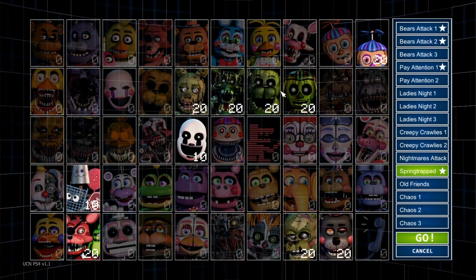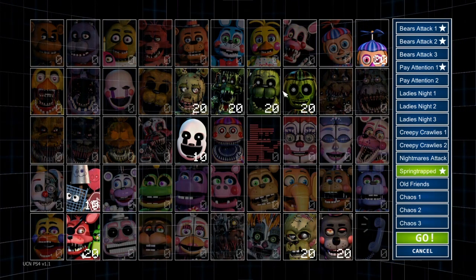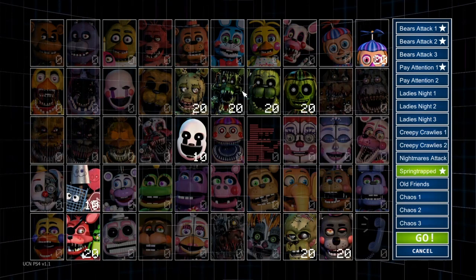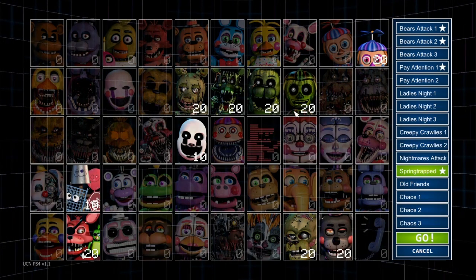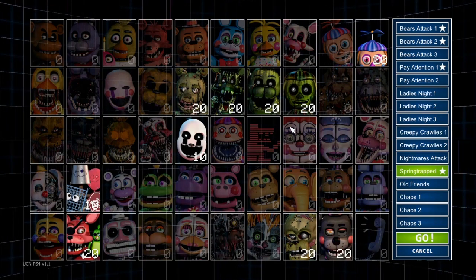These three characters will not actually jump scare you — they will just distract you. They are Phantom Mangle, Phantom Freddy, and Phantom BB. They will just phantom jump scare you, which basically will not kill you but will jump scare you.